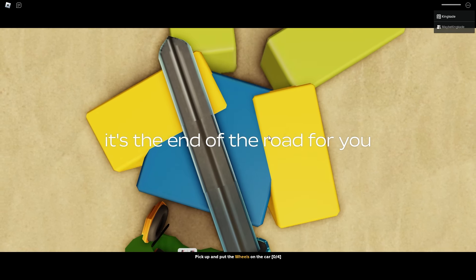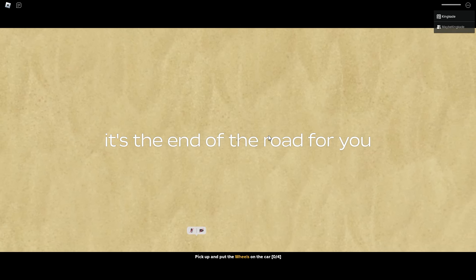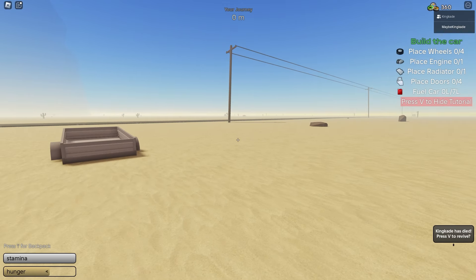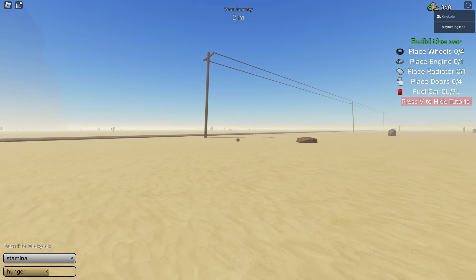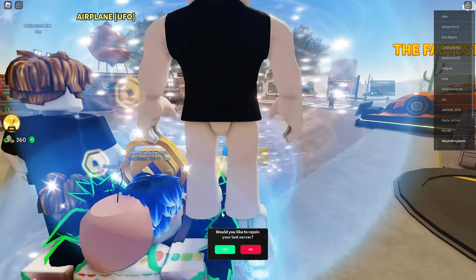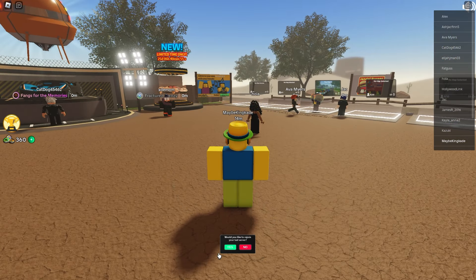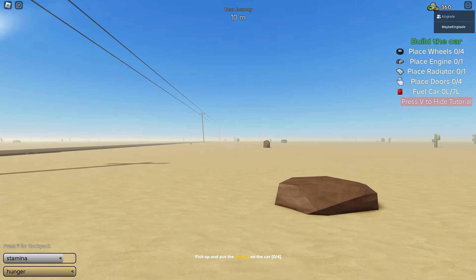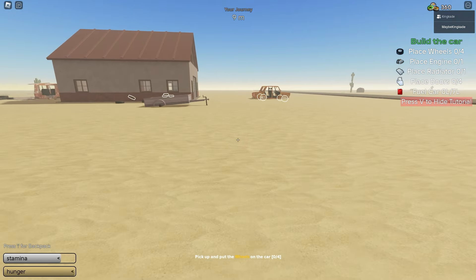We went ahead and rejoined and no, it looks like it doesn't work. So if you die, you're just completely dead and you can't use it to revive yourself. But let's try one more time — we're going to see if we can rejoin a dead person. I'm on my alt account right here that's alive, so we're going to leave the game and join the lobby. And yes, it looks like you are able to rejoin someone even if they're dead. So just as long as you have someone in the same game as you, you can go ahead and rejoin them.